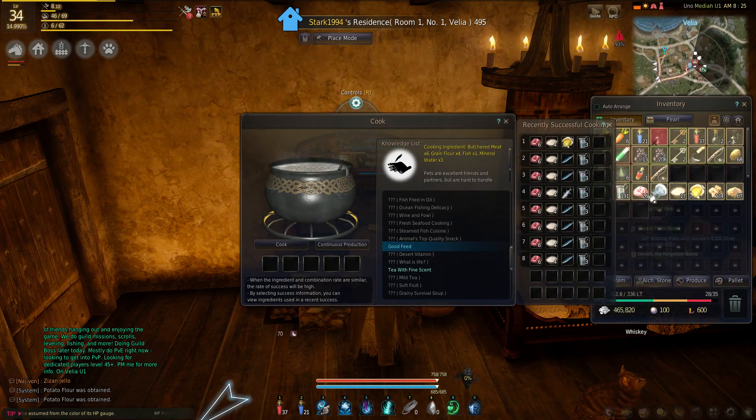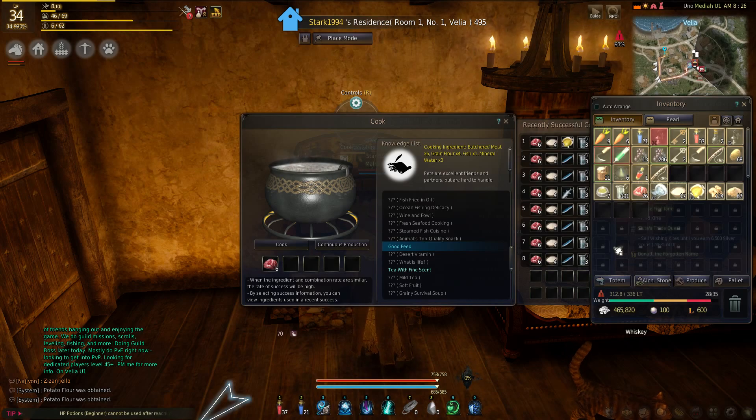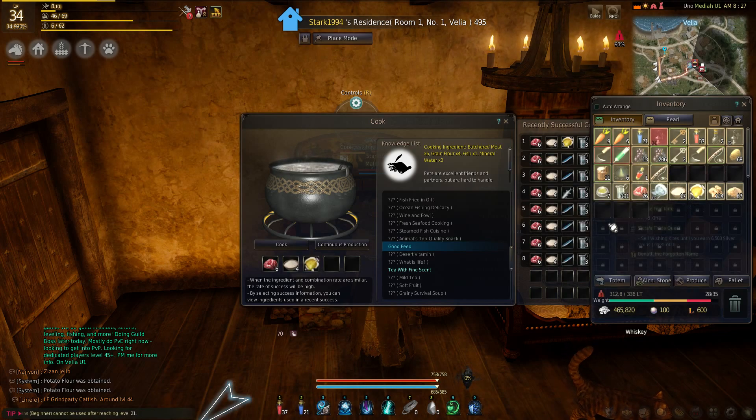Good feed requires six weasel meat — you can obtain that from butchering the weasels and gathering their meat. You need four potato flour, or you could use any of the vegetables. You need one gray fish; any of the common fish you can go ahead and stick in there.